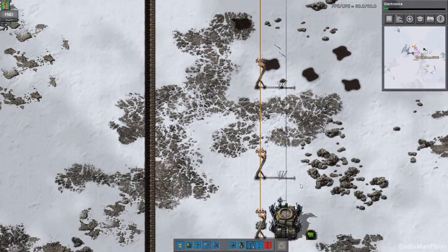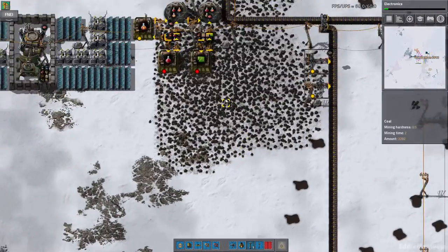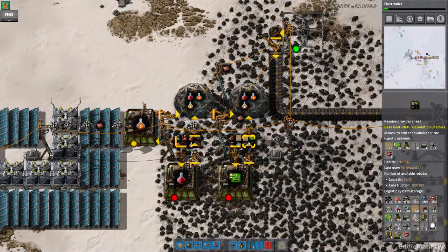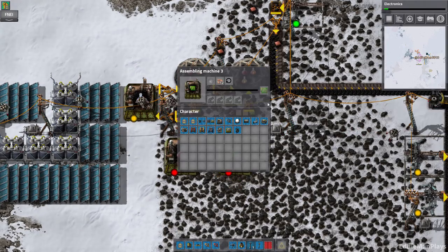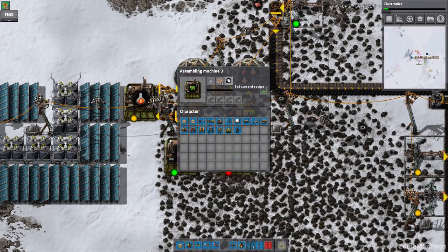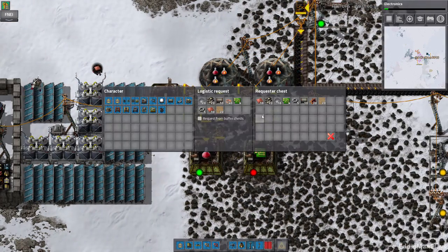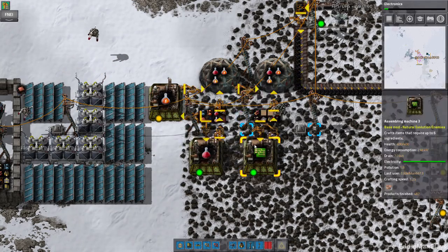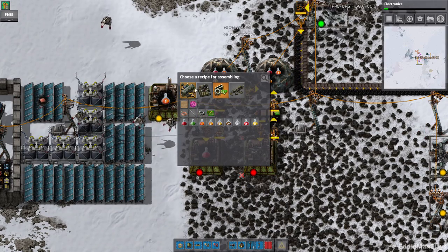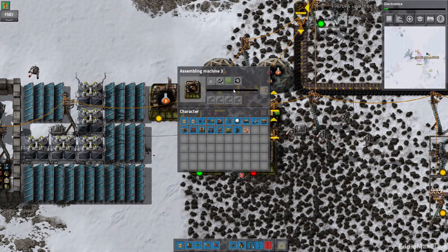Let's make some green inserters. These green inserters that were down here have not been recalled yet because there's already four there. That's enough green chips there. Let's do some yellow inserters.